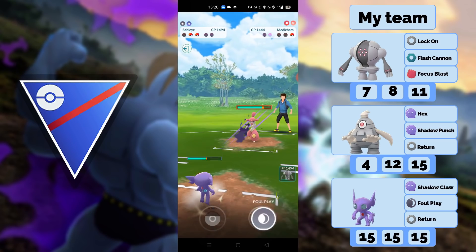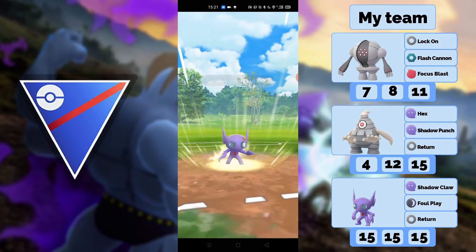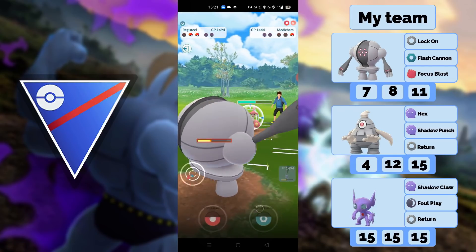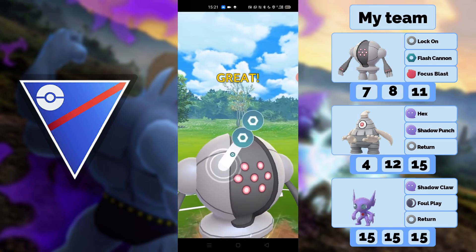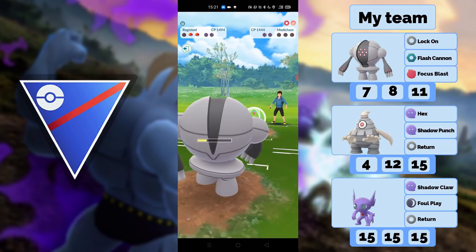I kind of make a misplay — I tried to catch a move but it didn't work out. Now I have to get to Flash Cannon and hope it KOs, but it won't. I knew that already. I hope I can lock him down, and yeah I can lock him down.